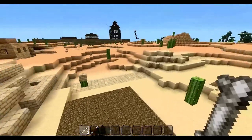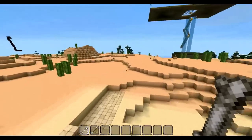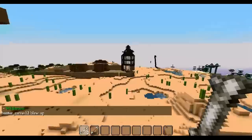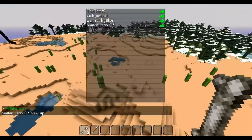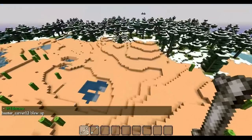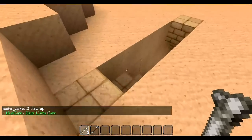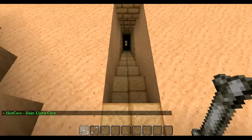Over here there are houses they built — that's kind of the town coming together. This server is very, very early days, so you've got a lot of freedom. No one's really destroying everyone, and as you'll notice we're going to the cave here.